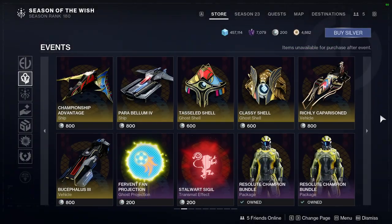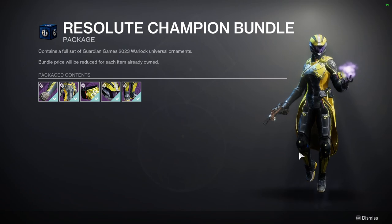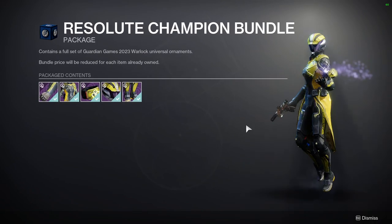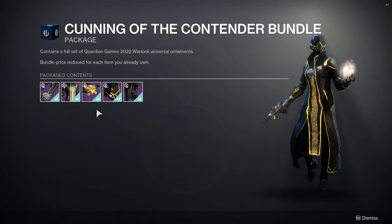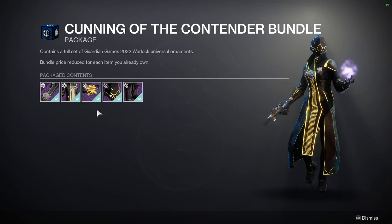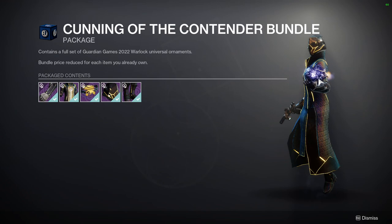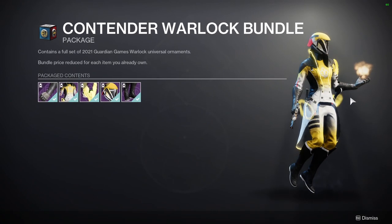Funnily enough this is the least-used armor set from Guardian Games that I have — I just forget I own it. The boots I use quite a bit, arms are cool but I don't use them a lot, the chest piece is pretty cool, the helmet's decent, and the bond is just boring. For the other set, this armor is my favorite Guardian Games armor — the most banger armor we ever got for Guardians. The helmet, chest piece, and arms are good, the boots are decent, and even the bond is good because you can turn off the glow and just have a cool iron band.